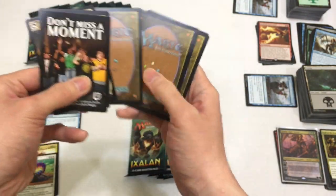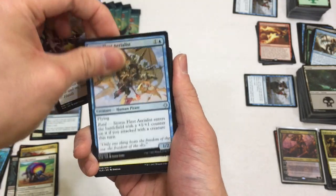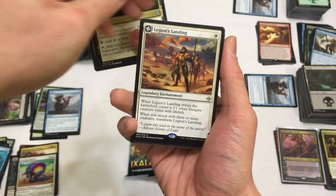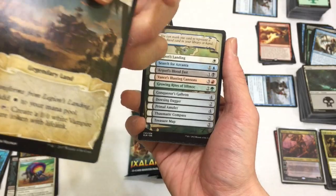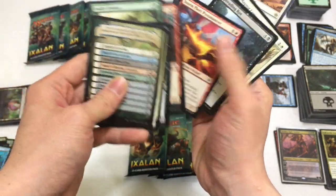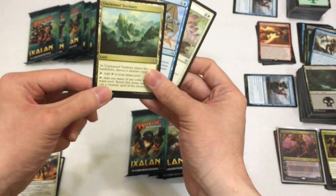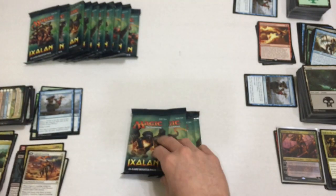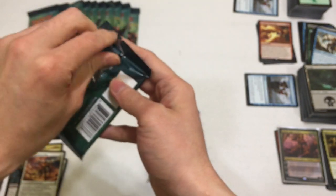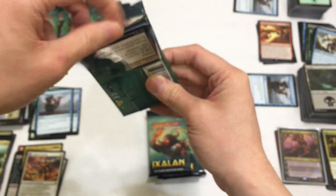Next pack - slowed down because we got a flip card. Rallying Roar, Swashbuckling Aerialist, and - Unclaimed Territory! Yes, yes, yes! And then Legion's Landing is our other pull. And we got an Opt. What a freaking great pack! So we got Opt, we have Legion's Landing, we have an Unclaimed Territory which is like four bucks right now - super good for trade. It works for every tribe, so if you're doing a tribal deck definitely consider Unclaimed Territory.